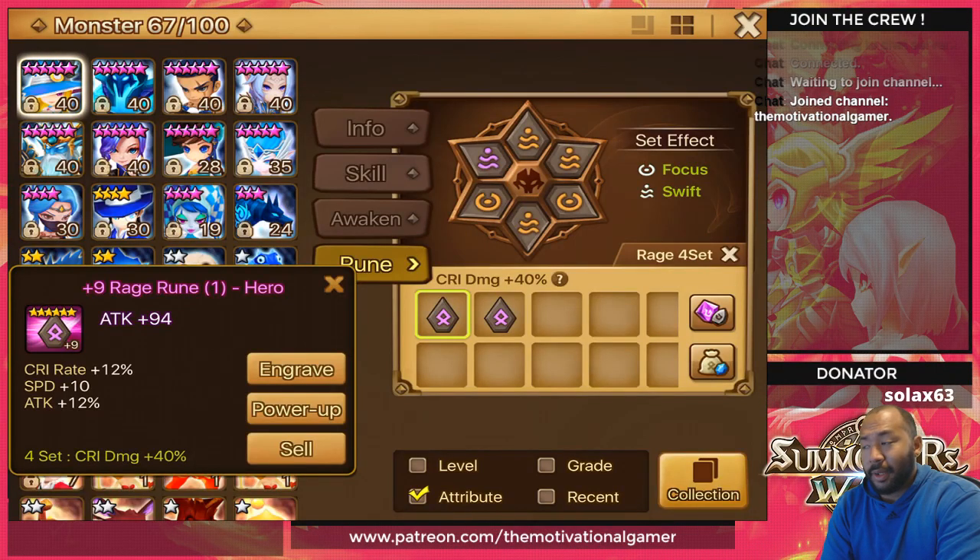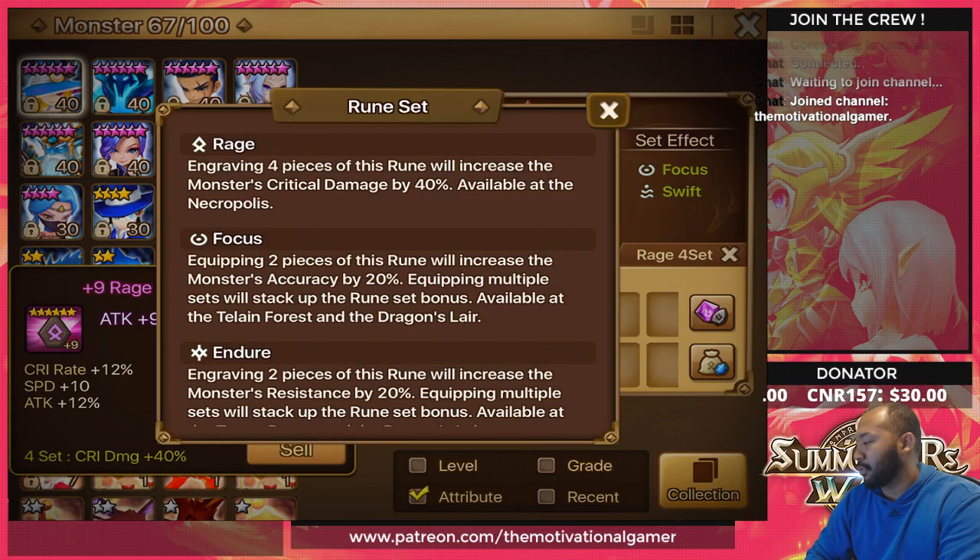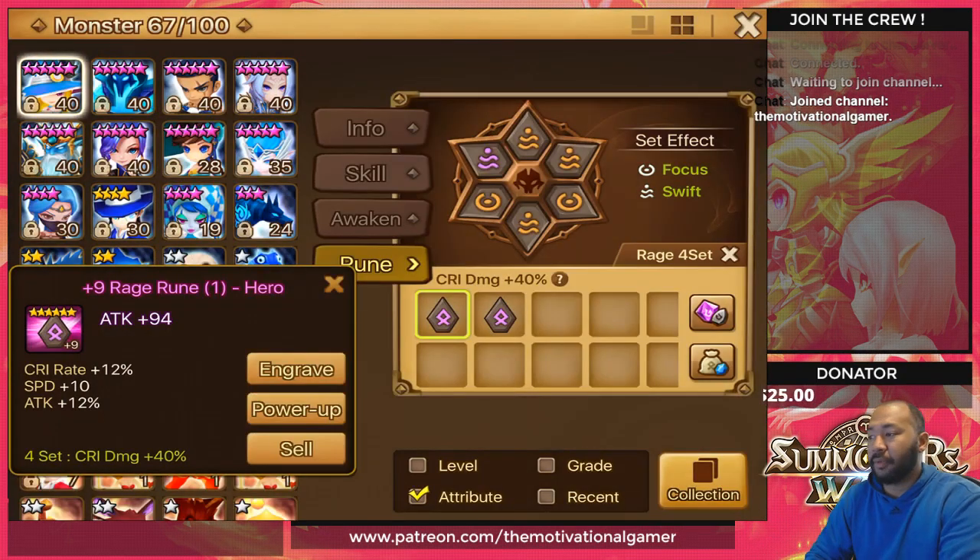Welcome back, it's your motivational gamer. Last video we talked about despair runes and how you can use them to make your box more efficient. Today, before we get into any other rune type, I wanted to talk about a rune set that's been plaguing a lot of people — rage. Equipping four pieces of this rune set will increase your monster's critical damage by 40%, and it's only available at necropolis. It used to be available at giants, and people would farm rage just to naturally increase their crit damage.